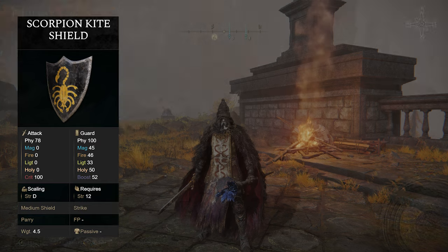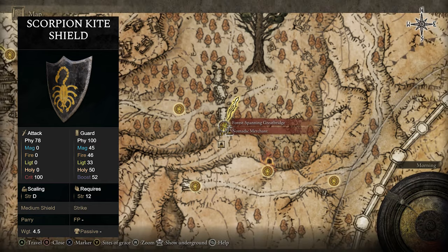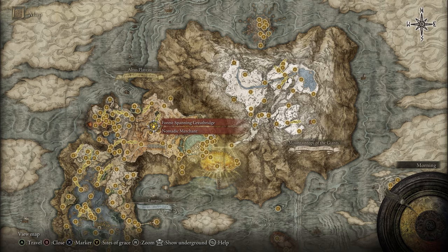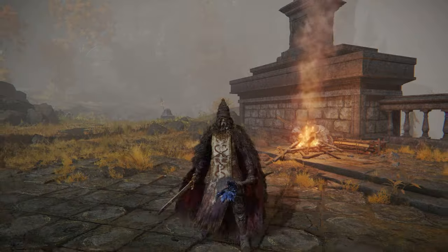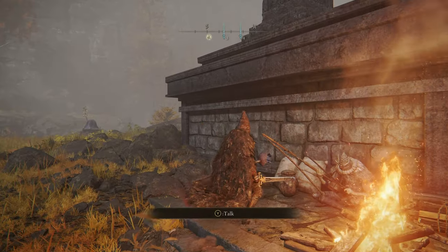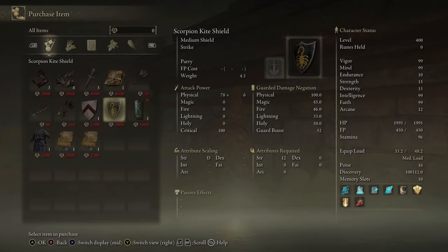If you'd like the Scorpion Kite Shield, head up to the Forest-Spanning Greatbridge grace in the Altus Plateau. Once you're here, there'll be a merchant sitting right nearby, and he will sell you the shield for 2,000 runes.